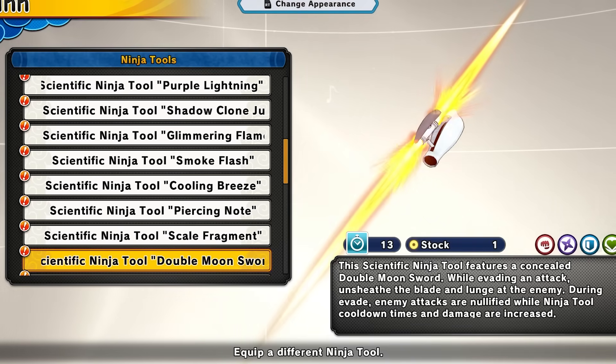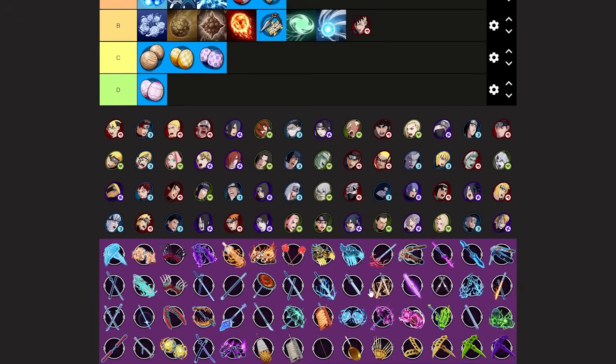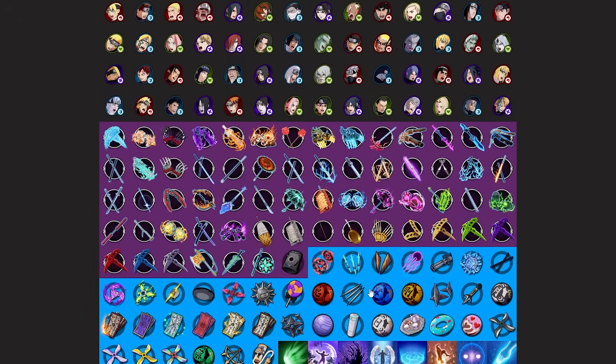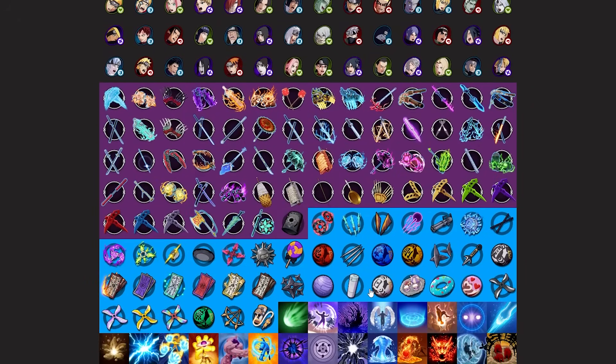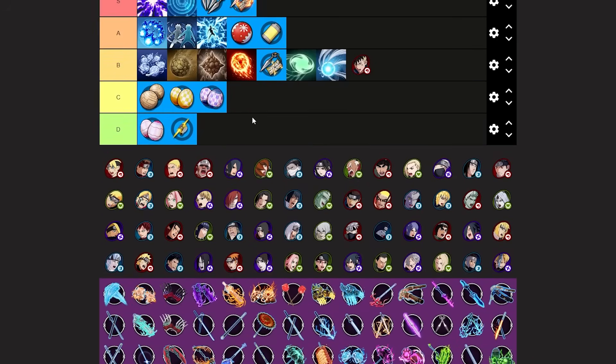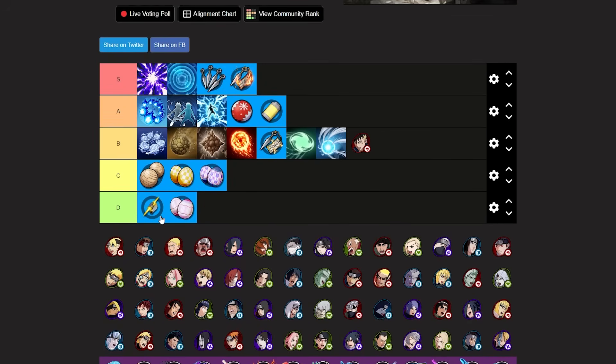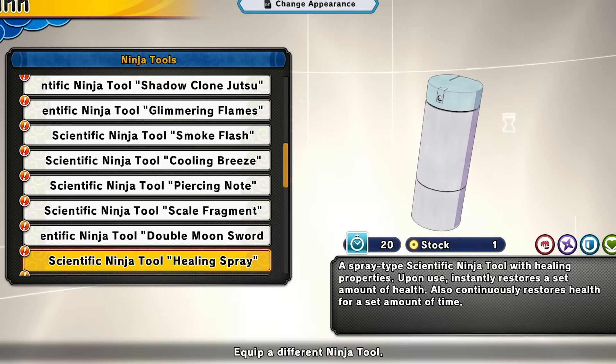Next up we have the double moon sword concealed. This is gonna be controversial — I personally believe this tool is trash. If you can prove me wrong in the comments please let me know. When I used it, it literally didn't work. It's basically supposed to be a counter attack but it just doesn't work. I'm putting this in D tier. Please let me know your opinions because I used it and it just didn't work.